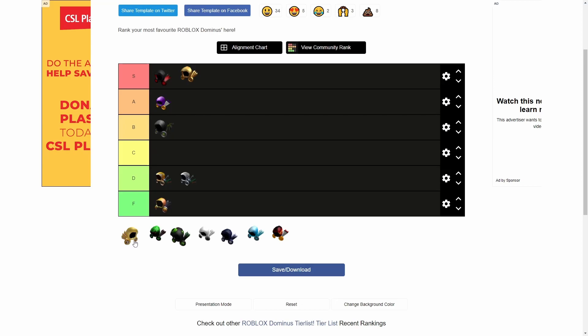Next up we have the Tix Dominus. I don't like this one as much. I'll put it in C tier. I think it's cool, but not enough to go higher.